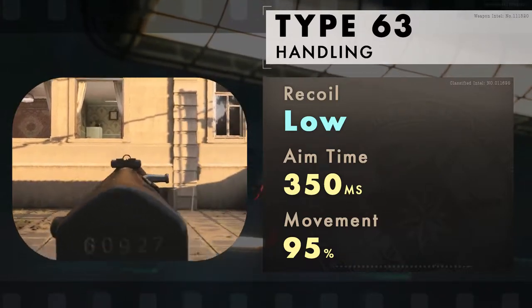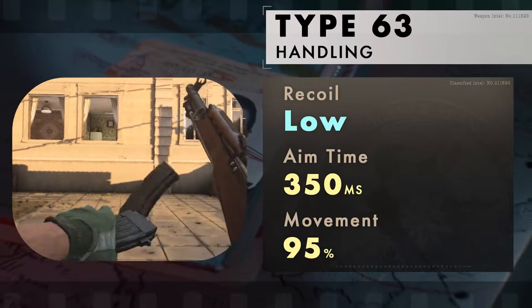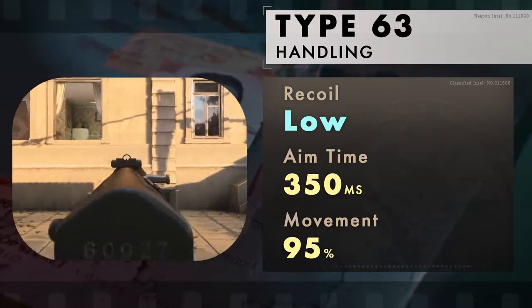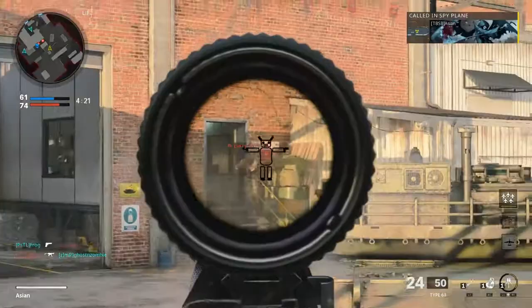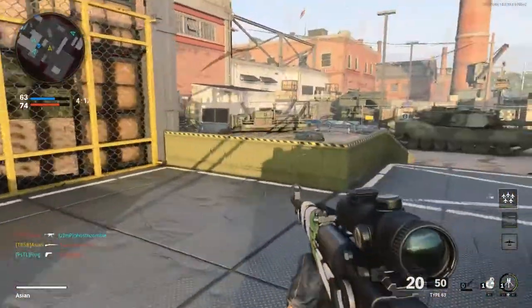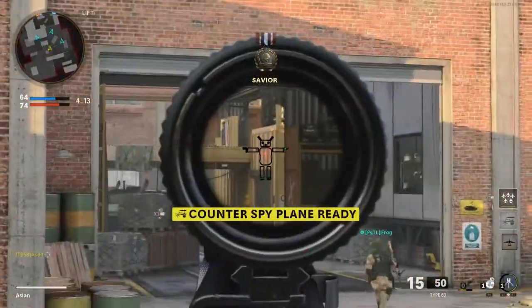When fired rapidly, the Type 63 will produce a mild recoil that will kick to the left. While this is not an issue within its effective range, at really long distance you want to slow down your trigger for the recoil to settle before firing another. The aim time is standard for the tactical rifle class at 350ms, and you move at 95% of the base movement speed, just like the assault rifles.